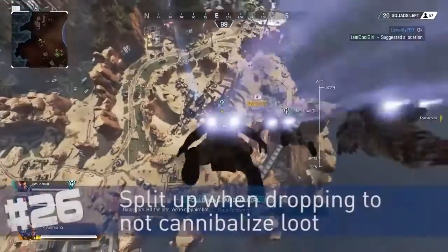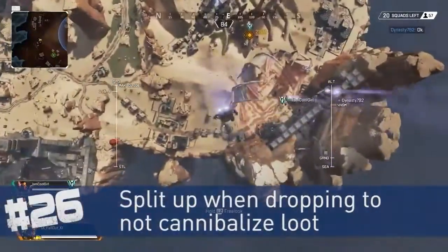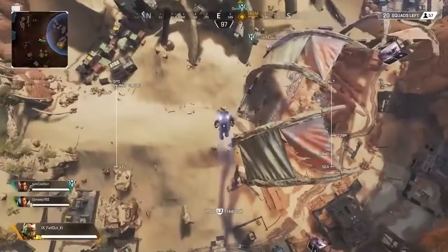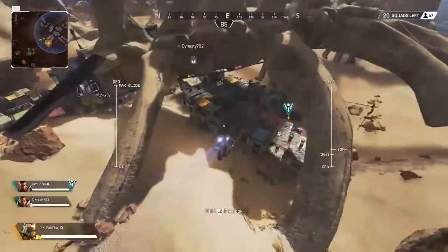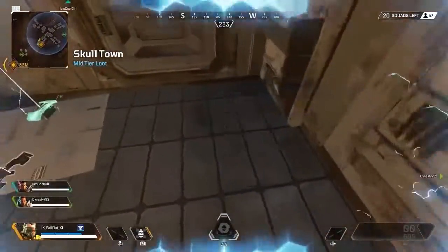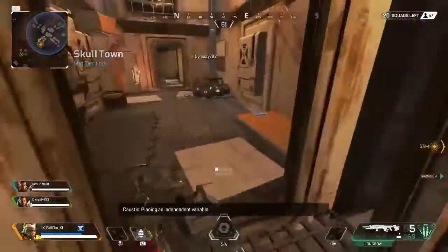As you get closer to your intended landing zone, it's a good idea to split up from your teammates. As you get close, each of you can ping a nearby location to call out to teammates exactly where you'll be landing. The reason is so you're still close enough to stay near each other, but not so close that you'll be stealing gear from one another right when you all land. Divide and conquer.